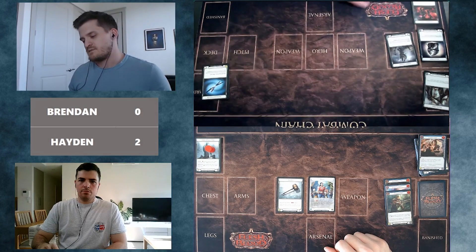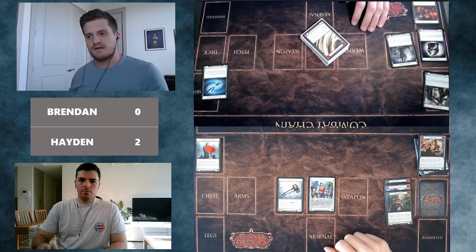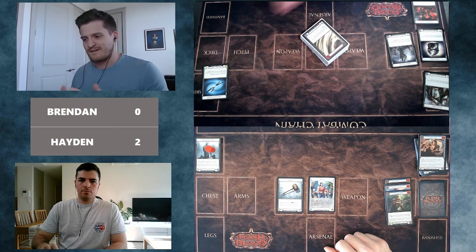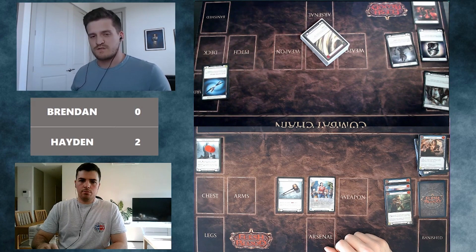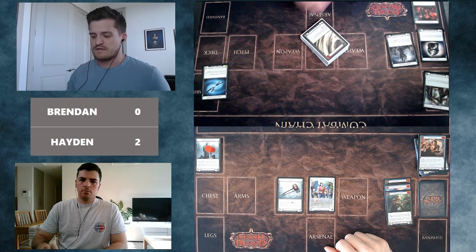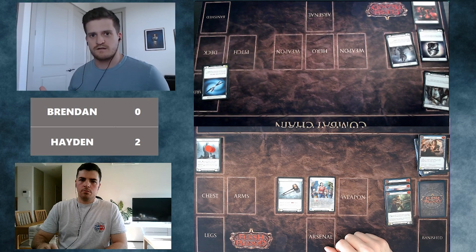Brendan would love to hear thoughts on what determines the format — the best classes and best strategies. He hopes what they demonstrated helped illustrate advanced tactics: setting up the bottom of the deck, and always playing your games to win. A lot of people get caught up in just playing out their hands and pushing as much damage as possible. Hayden did multiple times what Brendan described — setting up the bottom of the deck with the Pummel or red Barraging, and even the Cranial Crush eventually winning him the game. It's a core concept to work on as you play more.